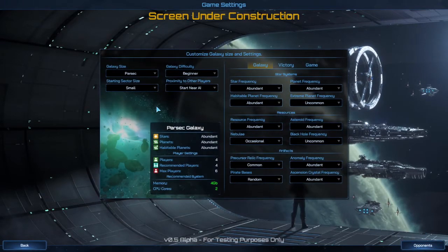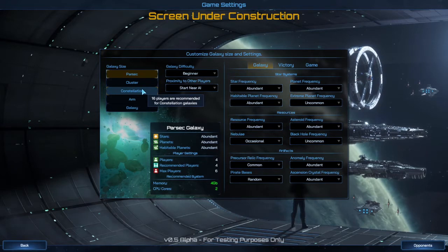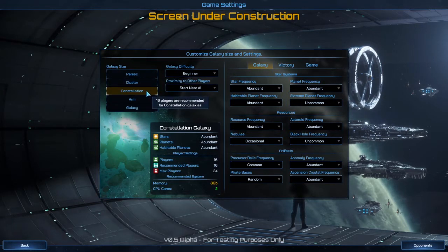Now you go to your next window over here. This is a standard thing and then they have three different options over here. So you've got your galaxy size. I'm playing small because it makes more sense and also uses less processing — that's for four to six players. If you want to play a game and have every civilization, that's you plus the 16 others, and you could actually go to a max of 24. So the middle one, Constellation, is the biggest you need.